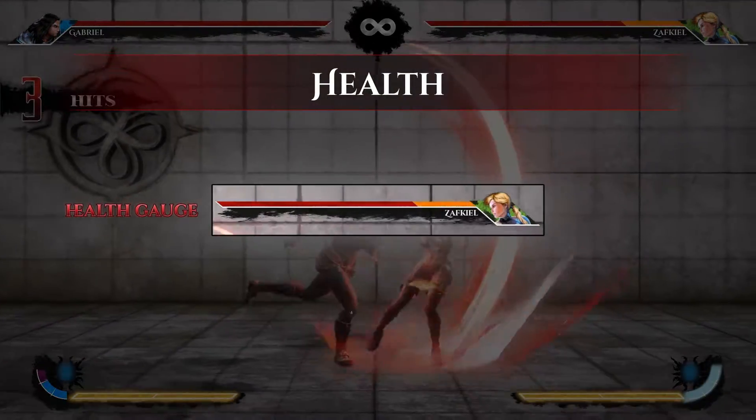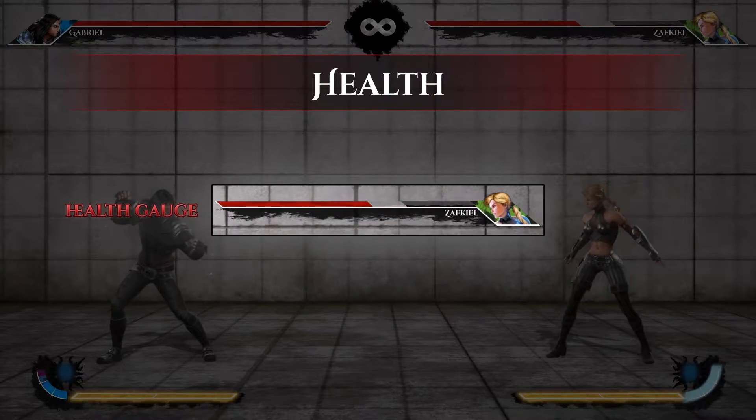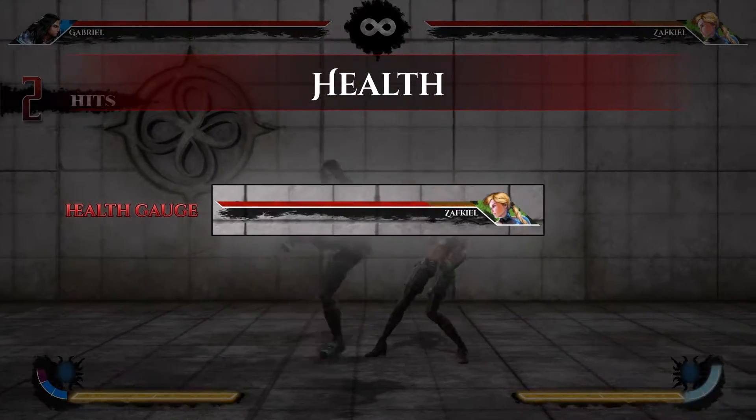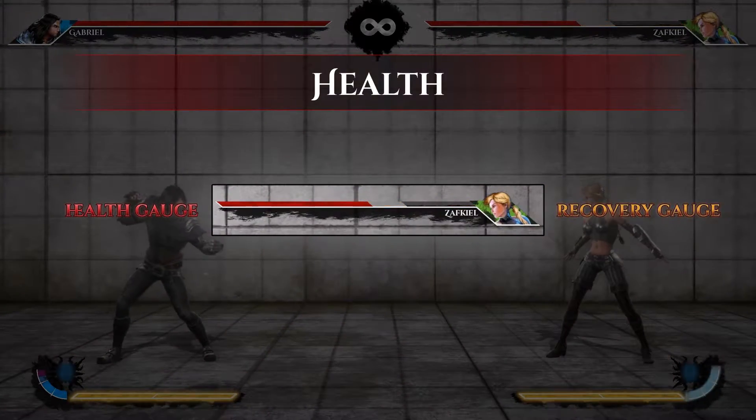Health. Your red health is your actual remaining health. When you receive damage, you will see a portion of your health bar turning gray. This gray area is recoverable health, which you can get back by performing mostly offensive actions.